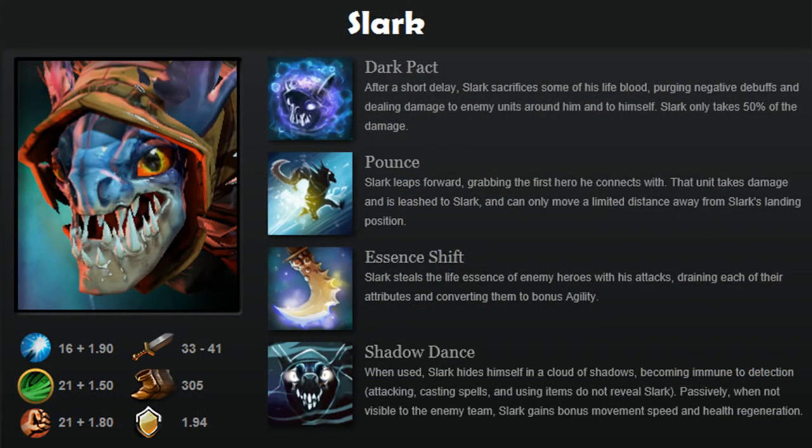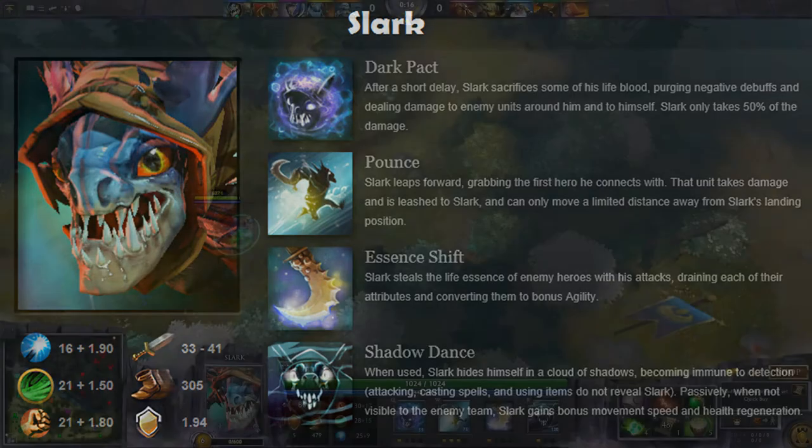Hello everybody, my name is Goodboy, and welcome to the Doge 2 Hero Combo Guides. A great way to combo a specific hero with several others in order to effectively kill and gank other enemy heroes. In this case, we're looking at Slark.